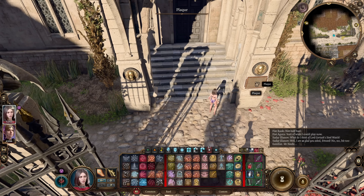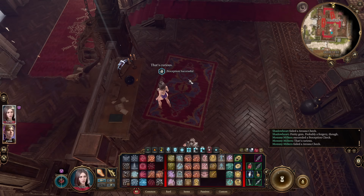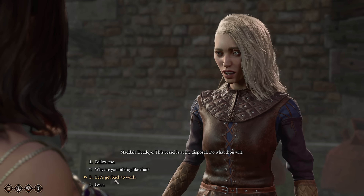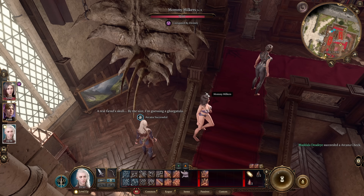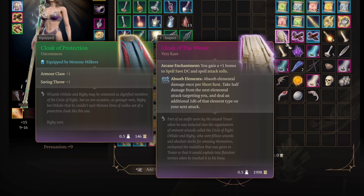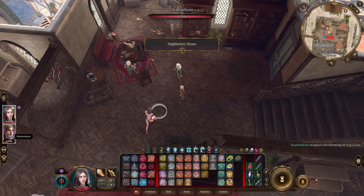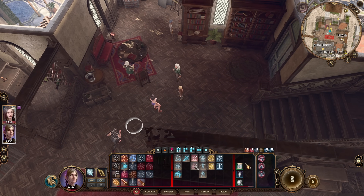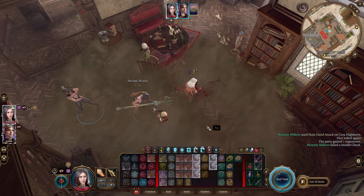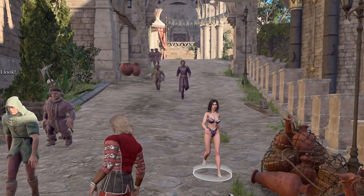Our next stop is the Devil's Fee. Both my characters failed the arcana check here — it was so bad that I had to use a Halfling to pass it. By passing this check we get access to the good stuff, and we pick up the Cloak of the Weave for the plus 1 to spell rolls and saving throws. This next armor is my favorite and I don't think enough people know about it. Let's start the Unholy Assassin questline. Shadowheart casts Fog Cloud and I give Cora a poke.